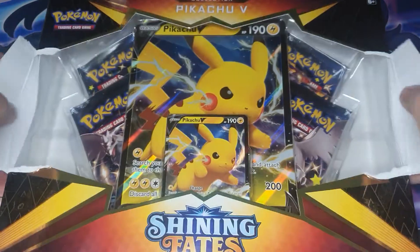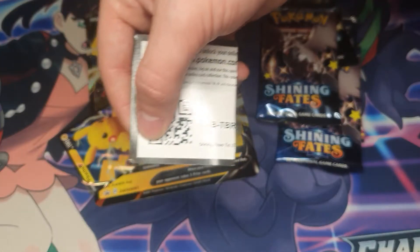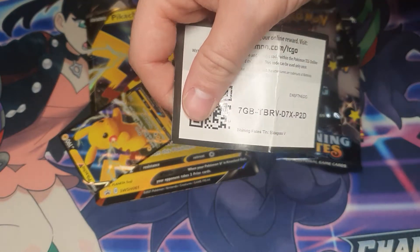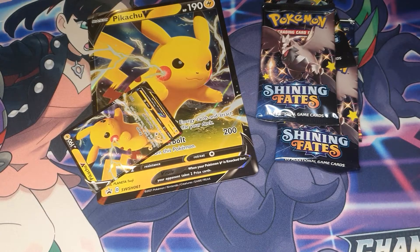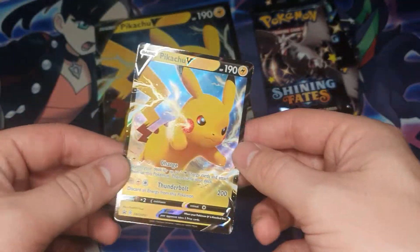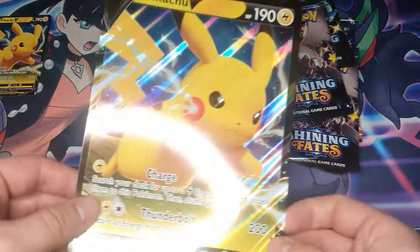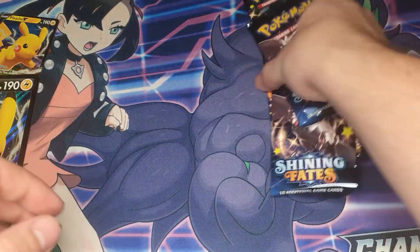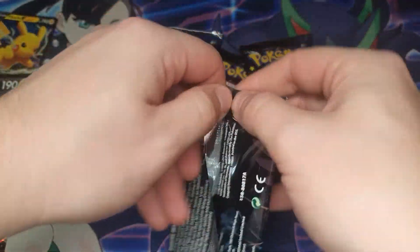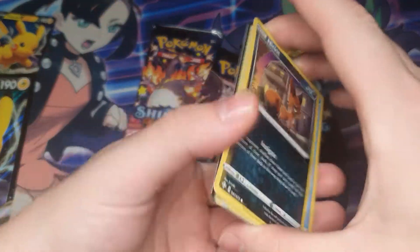Let's just get into it. We are back. We've got this cute Pikachu V, this cuter bigger Pikachu V, and four packs. We'll go that order — we'll save the Charizard for last, because that's what I'm going to pull from these packs. Just you wait and see.